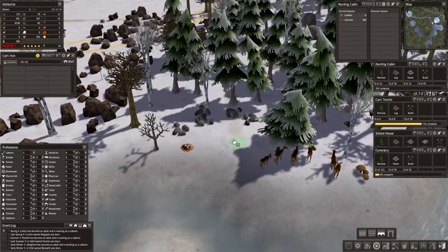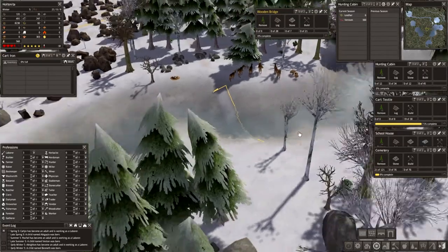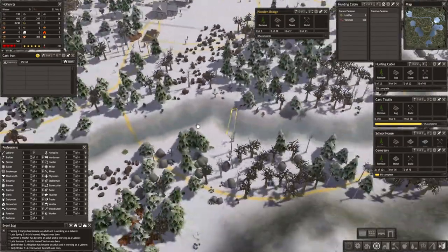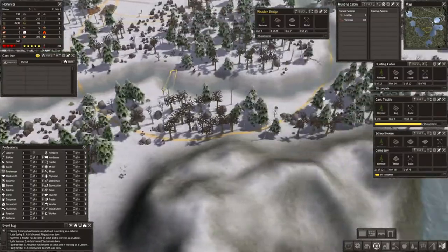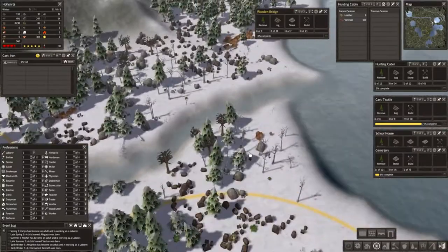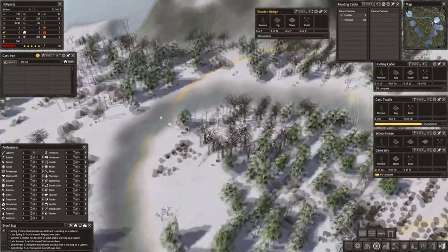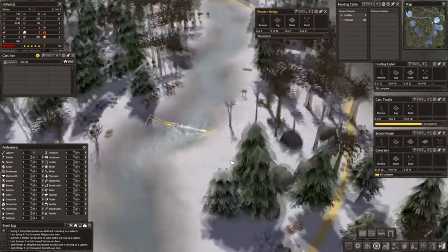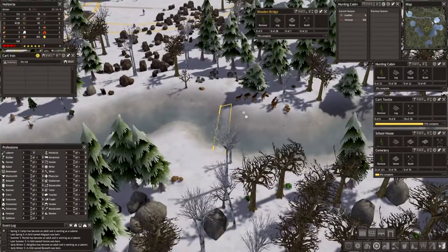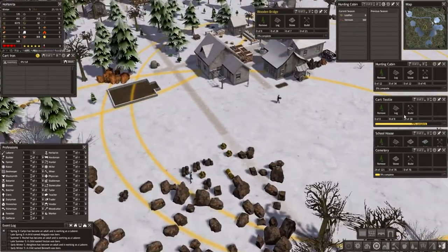Usually it's not really a problem, but they have a tendency to — if there are animals over here and they want to go hunt, they will have to cross the water. And sometimes that will cause them to walk a long way around to try and get around it, or they'll try and walk over the water and kind of get stuck. So let's just give them a bridge. There we go, nice. Our textile cart is getting built — we don't really need them right now, but they're so cheap so let's just leave that.